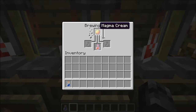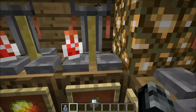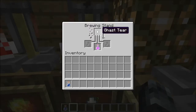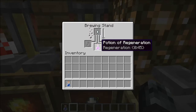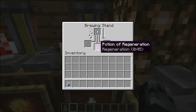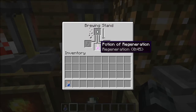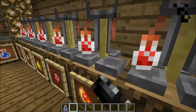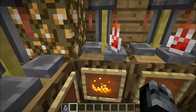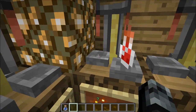Next, you have magma cream, which turns an awkward potion into a fire resistance potion. So let's say you jumped into lava — you'd be fine, no damage at all. Now, you have a ghast tear into a potion of regeneration — awkward potion and a ghast tear — which makes the potion of regeneration, bringing back your hearts one by one. Not as quick as the potion of healing, but better in the long term. Potion of healing is more for PvP, a quick fix.